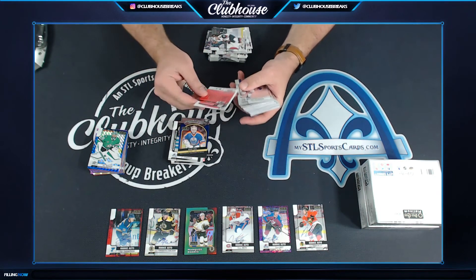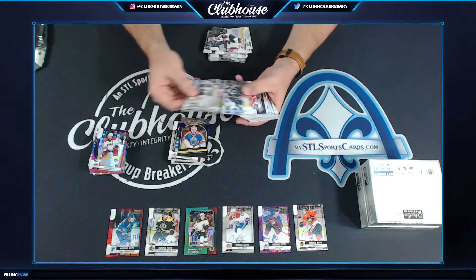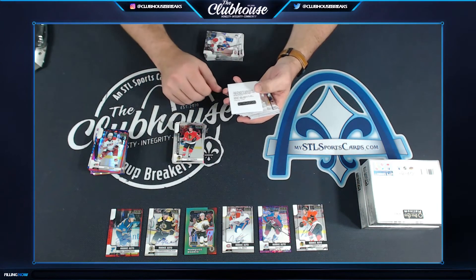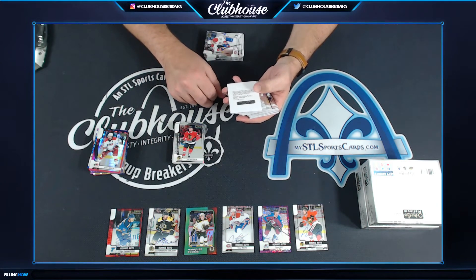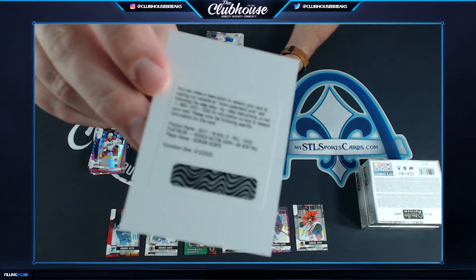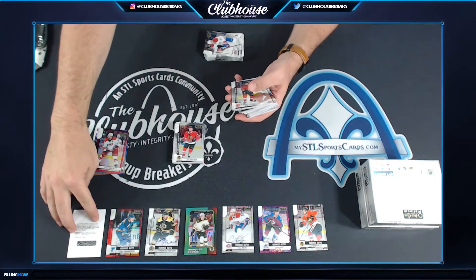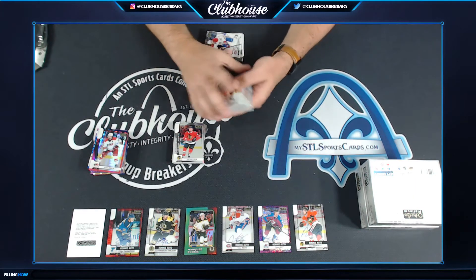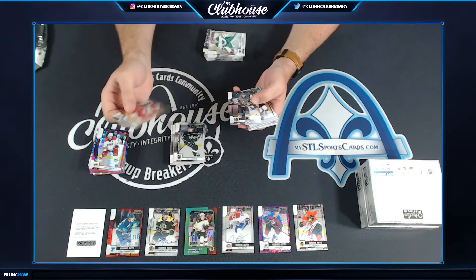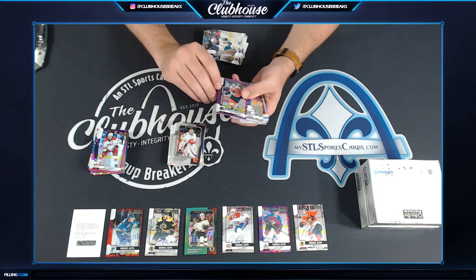Justin Falk for Carolina to 199. Redemption — I believe this is for the LA Kings. Rookie auto, no numbering, Adrian Kemp. I believe that is the LA Kings. Yep, there he is right there — Adrian Kemp. Nice.